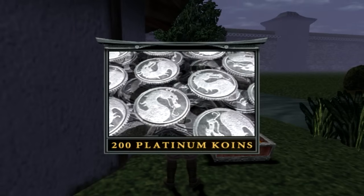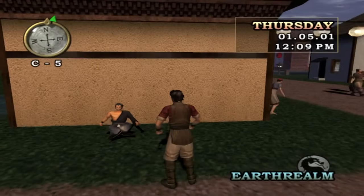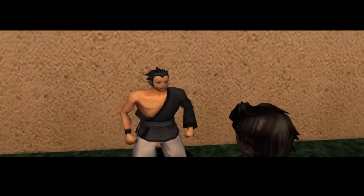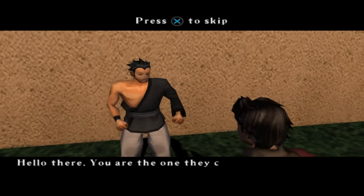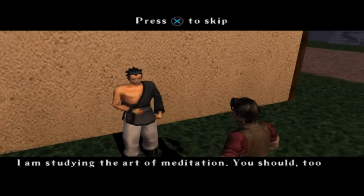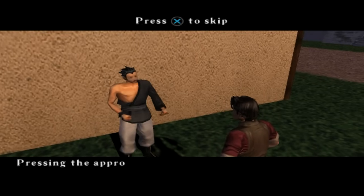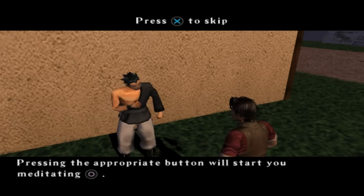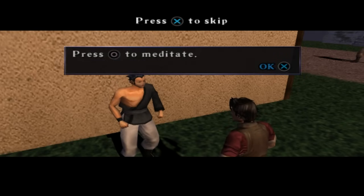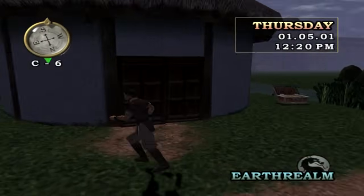Let's get straight into it here, open this chest up - 200 platinum coins. And you'll see this guy here meditating. Talk to him: you are the one they call Shujinko right? I am studying the art of meditation, you should too. It will help you in the future. Let me show you how - pressing the appropriate button will start you meditating. So there you go, press circle to meditate. I already told you guys how to do that.